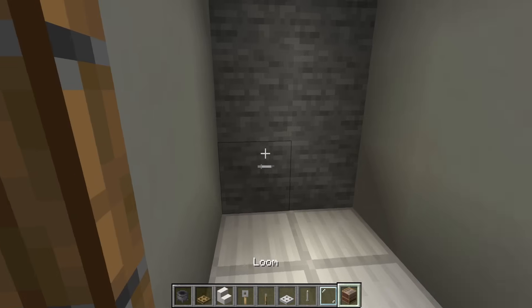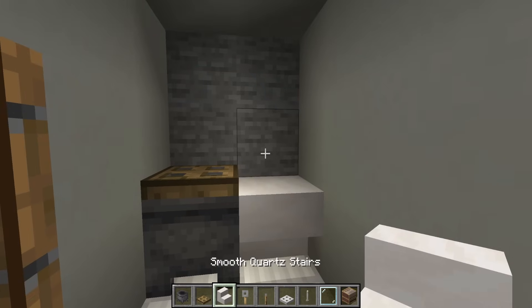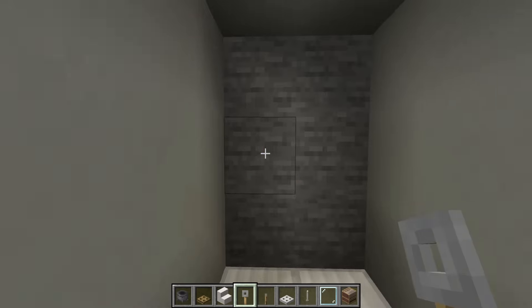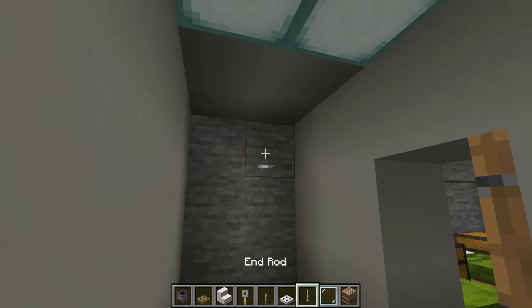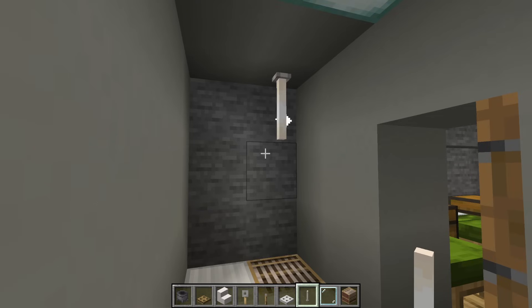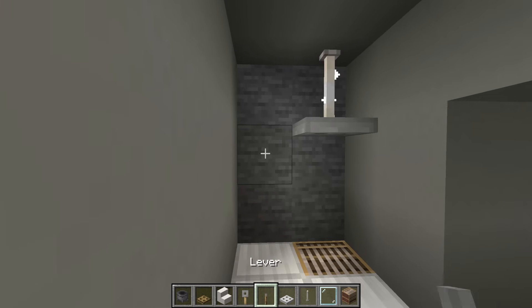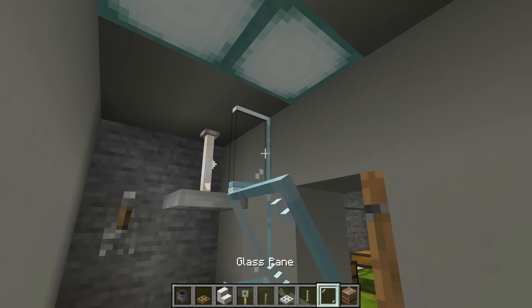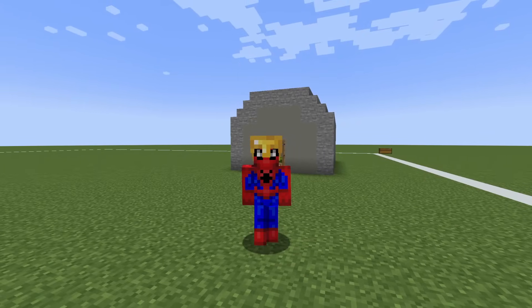In the bathroom, we will place a cauldron here with an oak trap door on top of it, upside down quartz stairs to the right, and a trip wire hook above it. Dig a loom into the ground here with an end rod above it extending down from the ceiling, an iron trap door, leather here and glass here. That, ladies and gentlemen, is how you make an entire barrack.